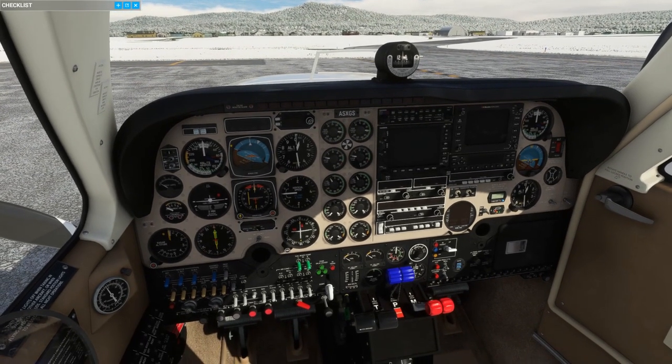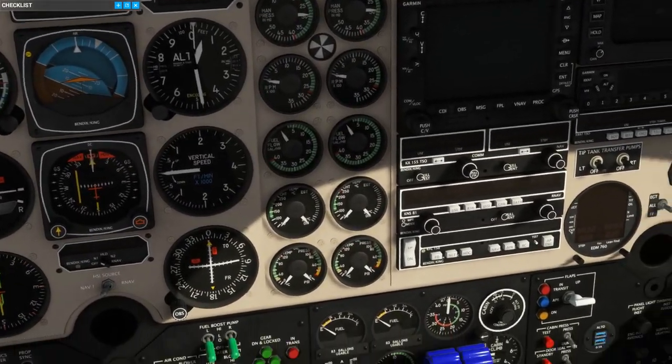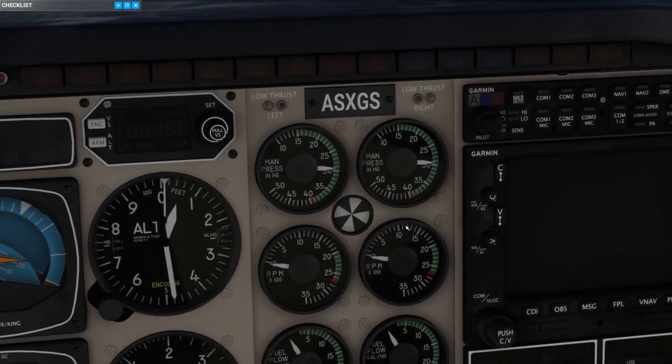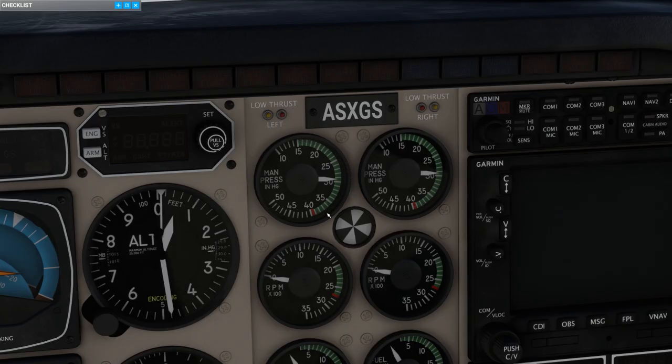Climbing into the cockpit of the Analog Baron, the first things you might notice that are different from the normally aspirated version — other than the pressurization control panel — are the manifold pressure gauges. They go almost all the way up to 40 inches of mercury, and the needle sits at the current outside ambient pressure around 29.4 inches of mercury. That's because this aircraft, unlike the Analog Bonanza, is not a turbo-normalized aircraft.